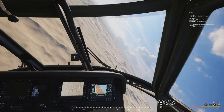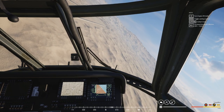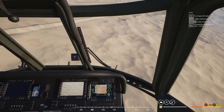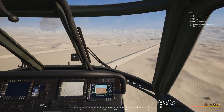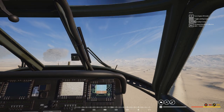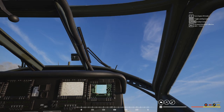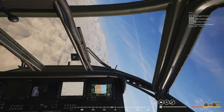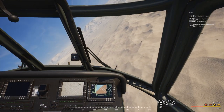Now, all of that — from the point where I counter rolled — was done on my keyboard. There was no mouse input. So, as you can see, cruising down, I'm going to pitch up, I'm going to counter roll with my mouse — still doing this with my mouse — then I hold E, hold shift, let go of shift, and let go of E. It's as simple as that.